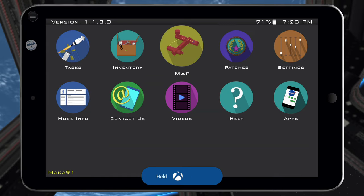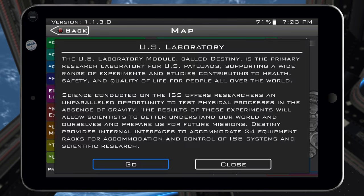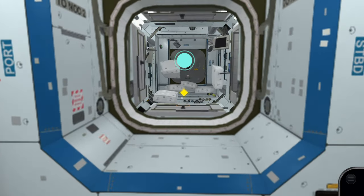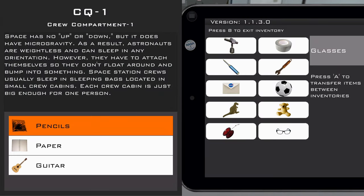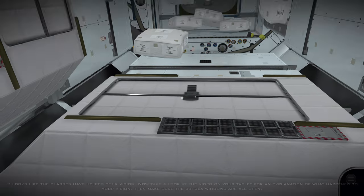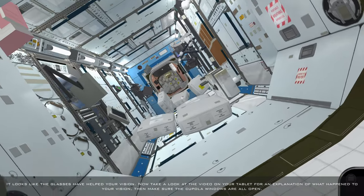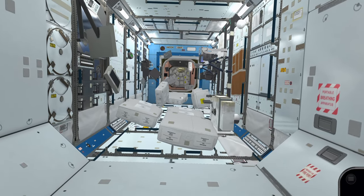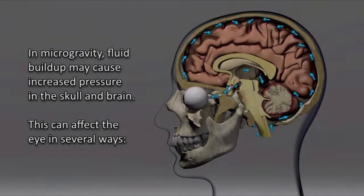Now we need the glasses. Go to the map and fast travel to Destiny US Lab. Directly in front of you, there should be a yellow diamond — interact with that. Inside this storage container, find and pick up the glasses. Go into your tablet, into your inventory, and equip the glasses. After you equip them, there will be a short cut scene. Then pause the game, go to Videos, and play the Vision video — this is our third out of six videos.